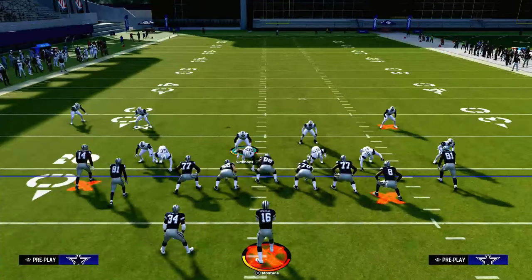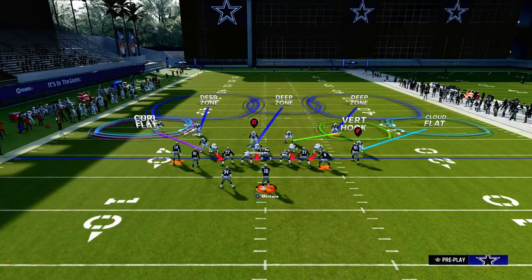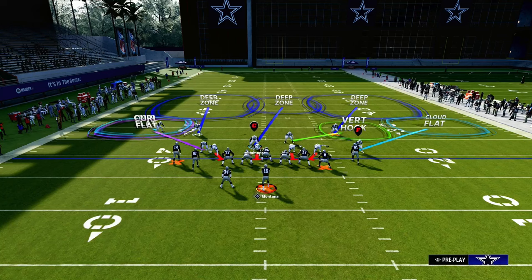Basically, your defensive front looks something like this. From there, you have that curl flat. What that curl flat is going to do is take away underneath flat routes, such as a running back table route, a drag route, stuff like that.